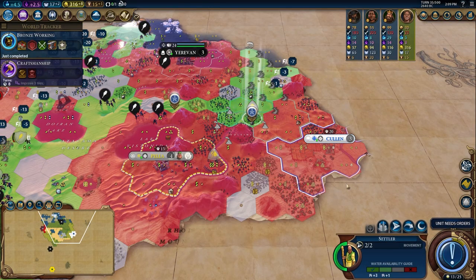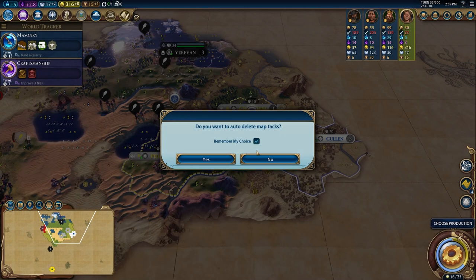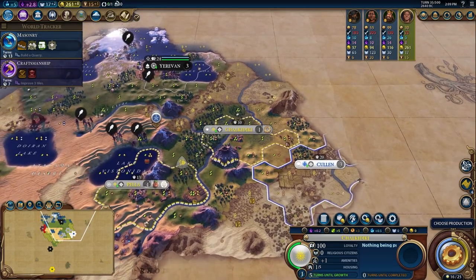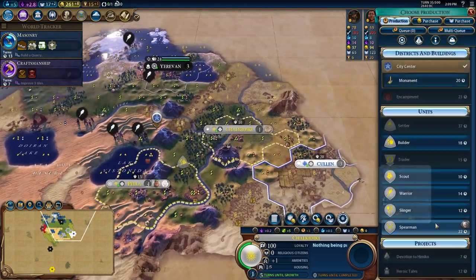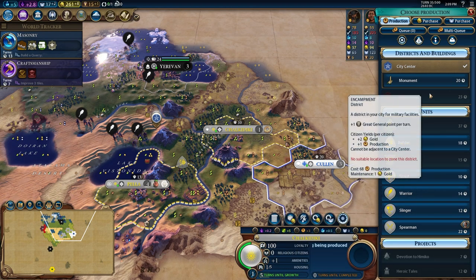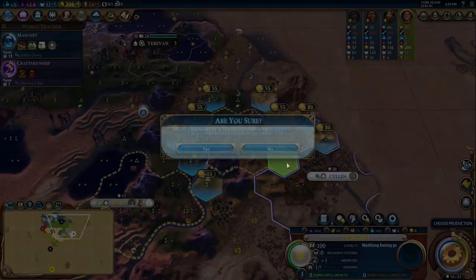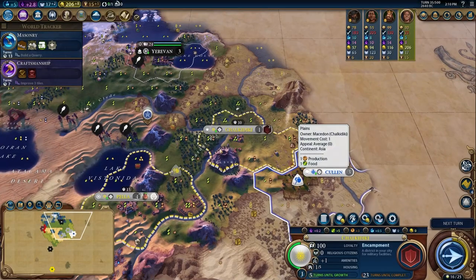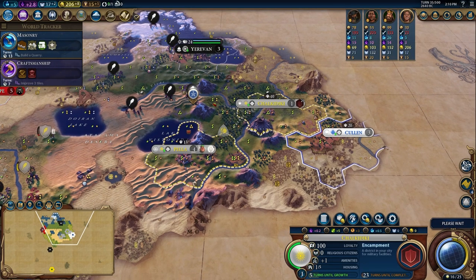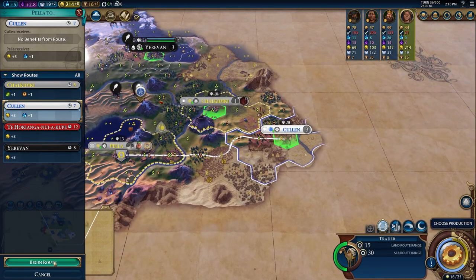I spent some time then just generally trying to explore around me. I built a settler as the second production in my capital, because getting out a second city early is really important — both for having two cities to produce military units in, and also being able to capture space for some strategic resources. I saw that there were some horses nearby, which are really good for Macedon's horseback unit. So I made sure I went and settled near Scotland, got those horses very fast, and from there it became basically a beeline towards immediate domination against Scotland.